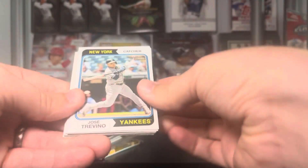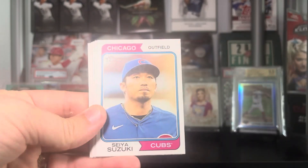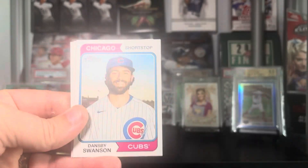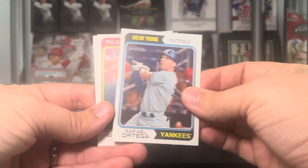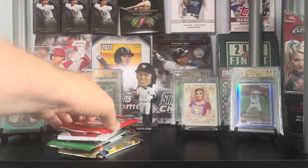Heritage pack one: we got Jose Trevino for the Yankees PC, Cole Ervin, Seiya Suzuki, Max Scherzer. The Seiya and the Swanson are going to that same buddy. David VR, Rafael Ortega, Edmundo Sosa, and there's a Gunnar Henderson — pretty good, we'll take that. Nice little rookie hit there.